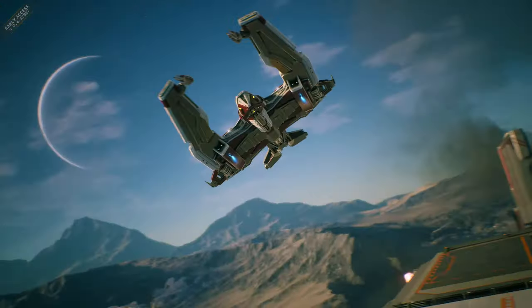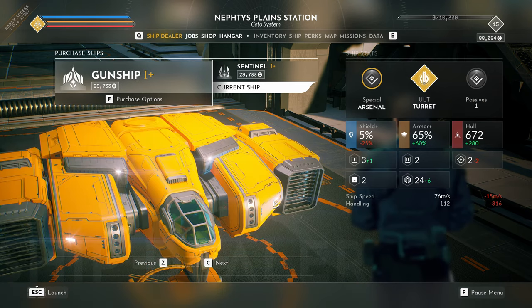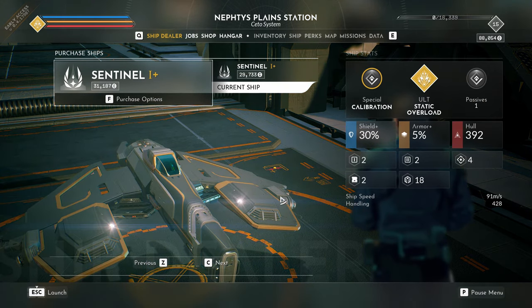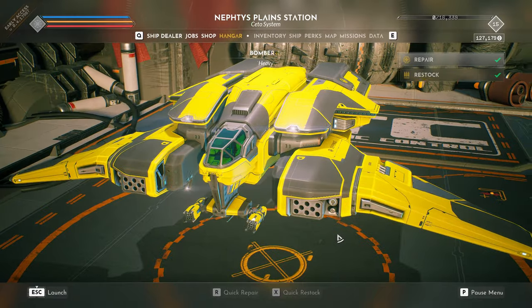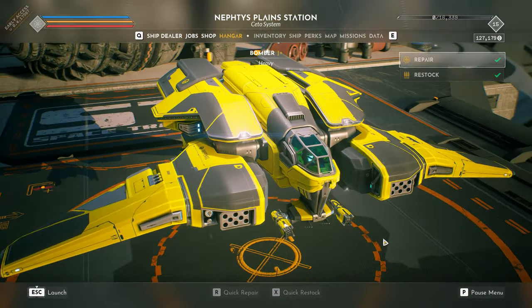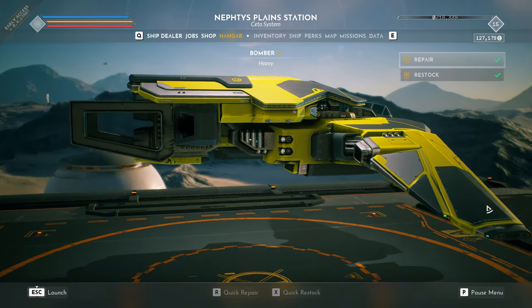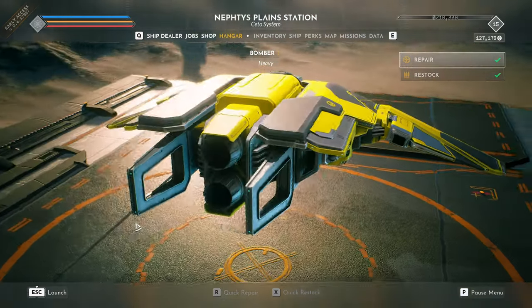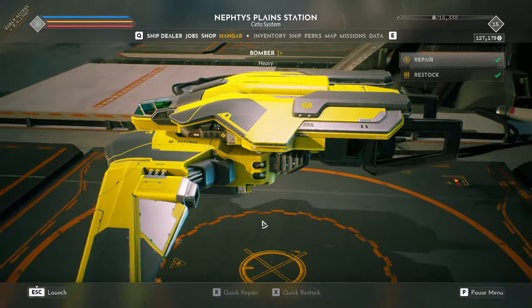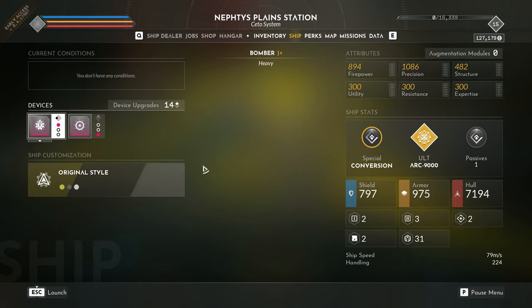Let's stop at this ship dealer to take a closer look at the bomber. Just like the gunship, the bomber is within the heavyweight category. However, the bomber trades a primary weapon slot for an extra secondary slot. Its area of expertise grants it hull regeneration the more hull damage you dish out. A wide wingspan means narrow passageways may be cumbersome, but its modest hull increase and handling over the gunship means you can buff out those scratches later.